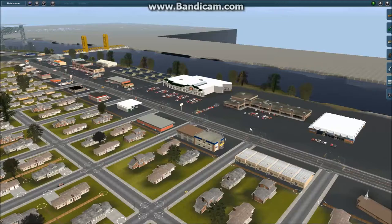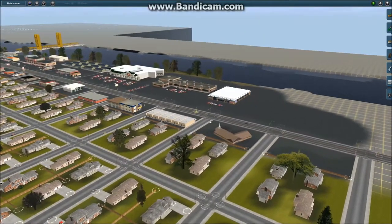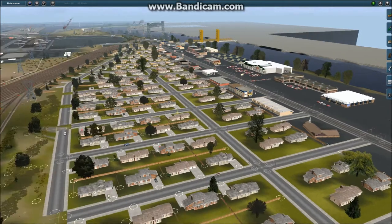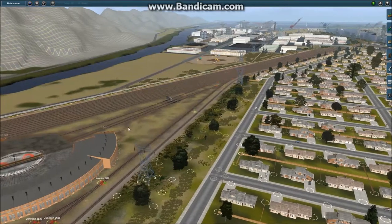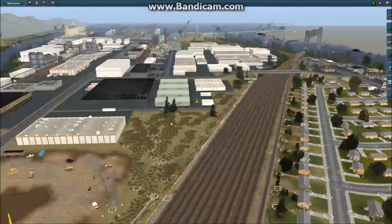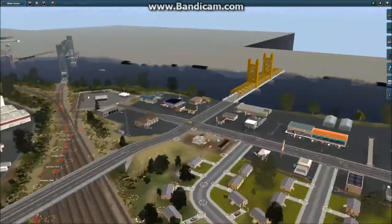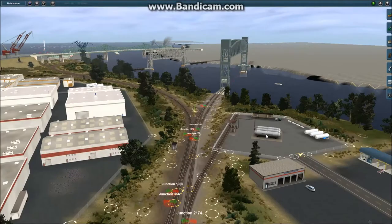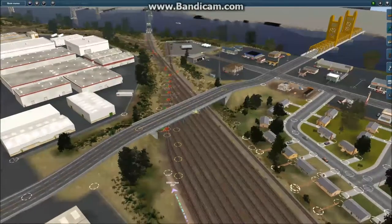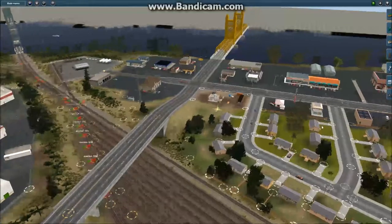Some of this stuff further out I may have to cut down on the detail, because even though it's far from the tracks it still adds a lot of polygons that the game engine has to render, and that's going to slow things down. Over here in the industrial area, I put in a little propane tank facility right there.